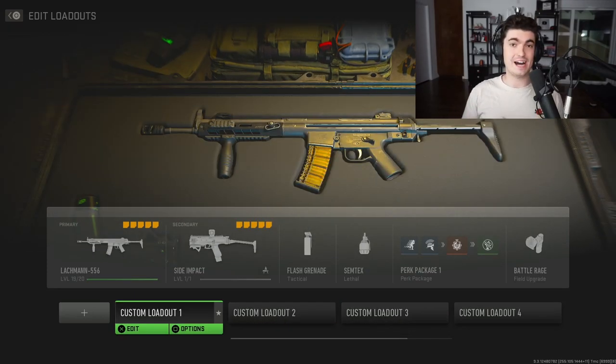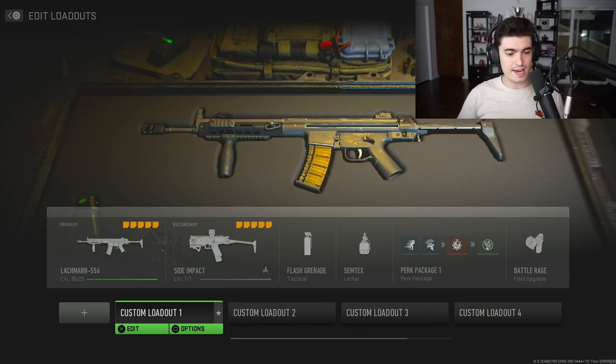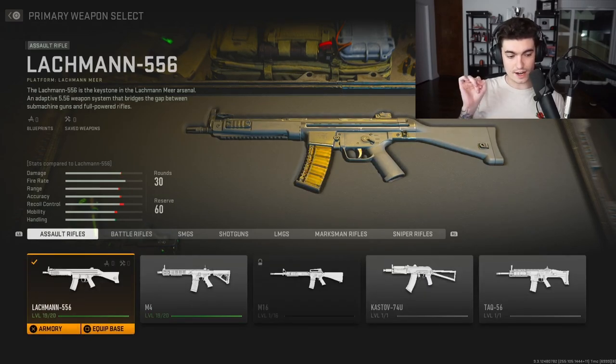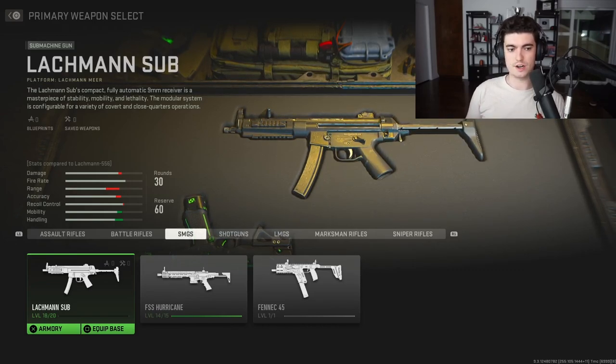Now let's get into loadouts, how to unlock weapons, perks, killstreaks — the whole nine. The most common question I get: how do you unlock the MP5? To unlock it, you need to be level 16, which unlocks the Lachmann 762 Battle Rifle. Level that up to around level 12, which unlocks the Lachmann 556. Level the 556 to around level 12-13, and that unlocks the MP5. It's a little complicated but I'll show you how to track progression.